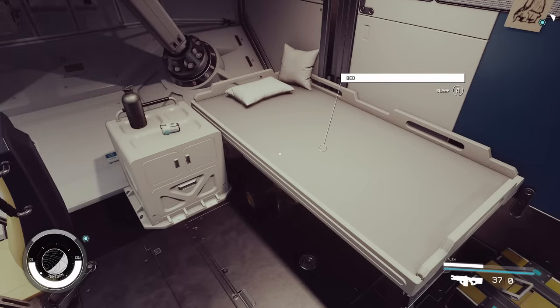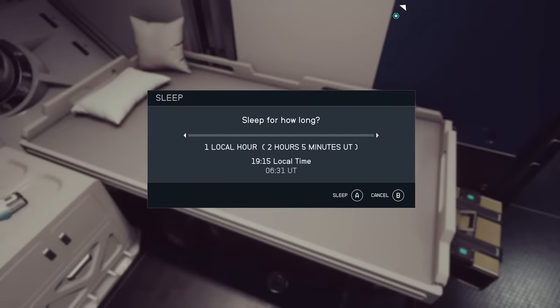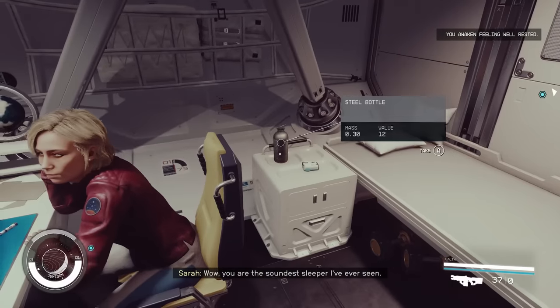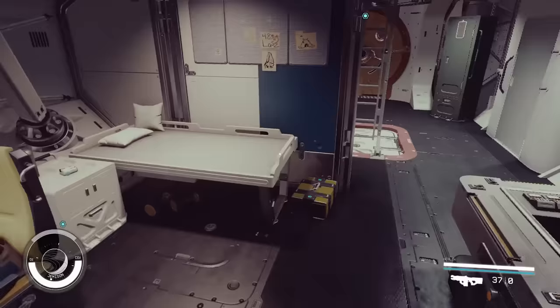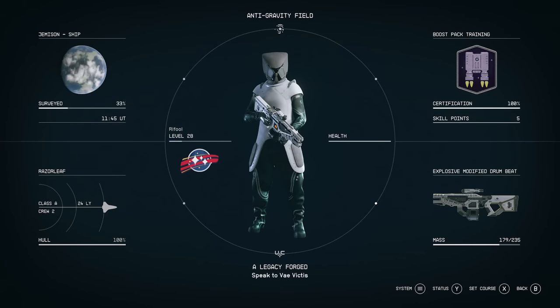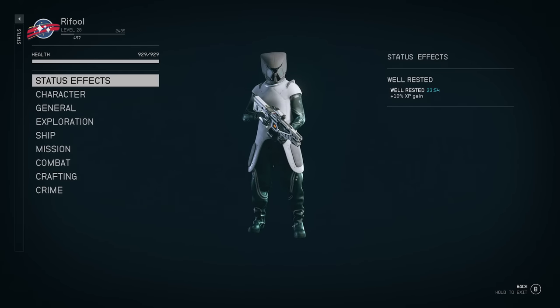This next feature is how you can sleep to heal your health instead of wasting a medpack — you can also find beds out in combat areas that could save you. If you sleep for at least one hour, it will heal you all the way. Another hidden feature: if you awaken feeling well-rested, you gain bonus experience. Press the menu and then Status (Y on Xbox) and you'll see a 10% XP gain — just like Fallout 76's well-rested bonus.